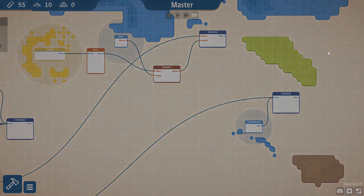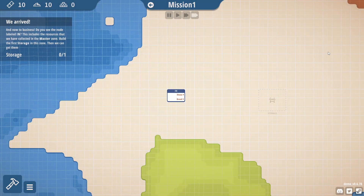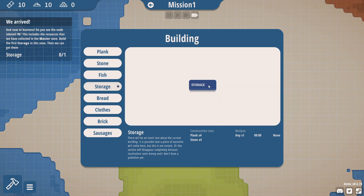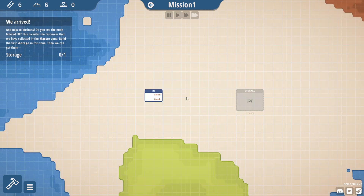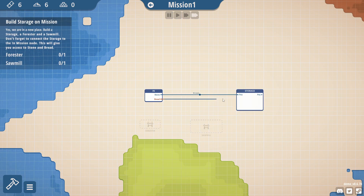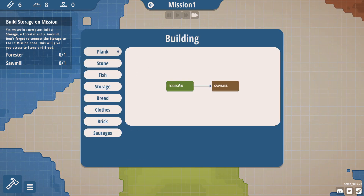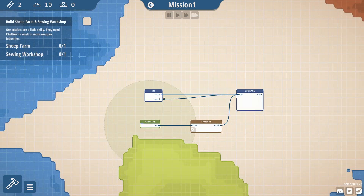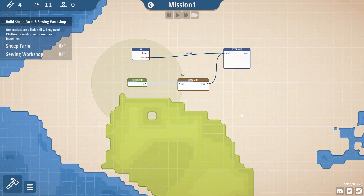And now we go to the mission, which takes us to zone number two. So for this to work, of course, we need storage. Now we can get the bread and the stone out. Now, of course, we need a forester and a sawmill because this area is only getting bread and stone — this area doesn't get any other resources because we're not bringing them in with us. But we are getting stone, so we are getting production. We are getting planks, so we are getting production.